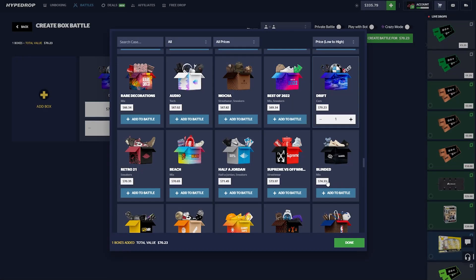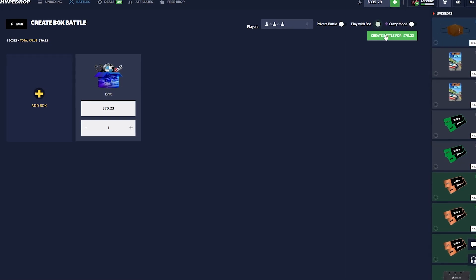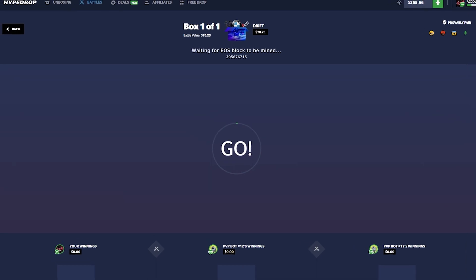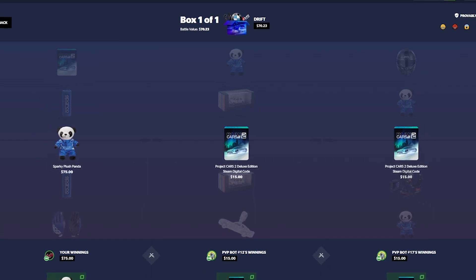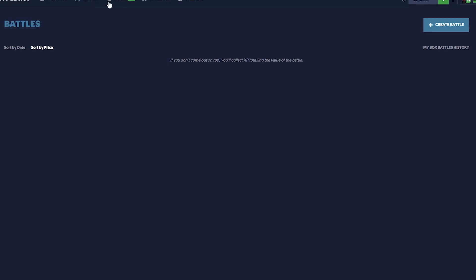On a 90 bucks profit, let's try the drift case — I've been looking at that. We'll do this just on a three-way. Just a 70 dollar case, nothing too big, nothing too fancy. We get a plush, then we make five dollars — oh wait, we make a little more, we make 35 dollars. We'll take it, we will take it. 260 bucks now.